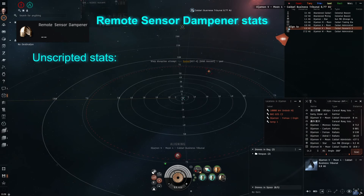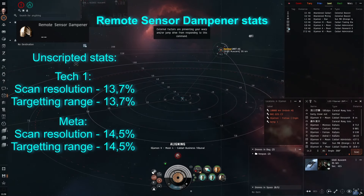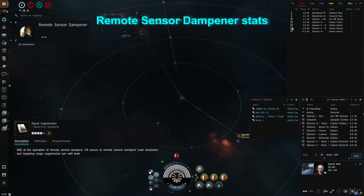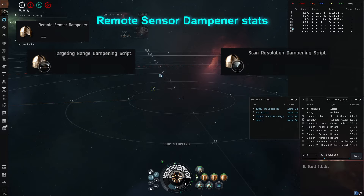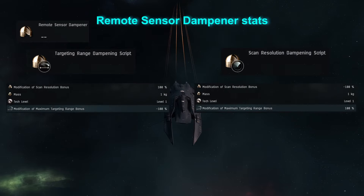The dampener, when unscripted, takes away 13.7% of the enemy's locking range and scan resolution at the tech 1 variant, and up to 15.3% at tech 2. Signal Suppression is a skill that allows you to increase its effectiveness, giving a 5% bonus per skill level. If you put in a script — which is used like ammo but does not get consumed — you take away one of the bonuses but double the other. So you can suddenly cut over 30% of enemy lock range and warp off, proud that you made a fool of them.